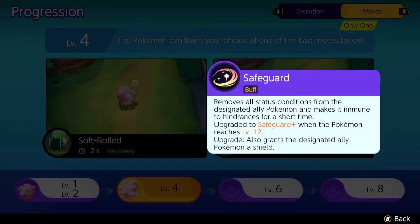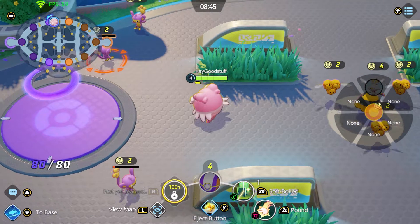The other ability, Safeguard, is a buff which removes all status conditions and also helps us by cleansing CC, preventing us from being targeted by hindrances. At level 12, we get Safeguard Plus, which also grants allied Pokémon a shield. We're getting Softboiled as our first ability, and you can see at the bottom there's a timer — every time this timer goes around, we get one more egg, up to a maximum of three, or four with the Plus variant.